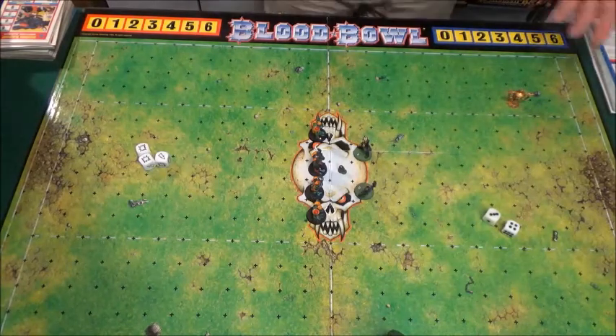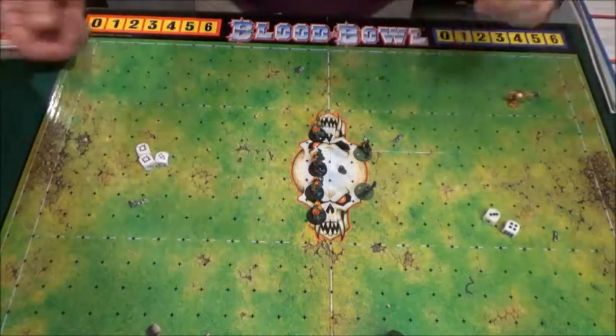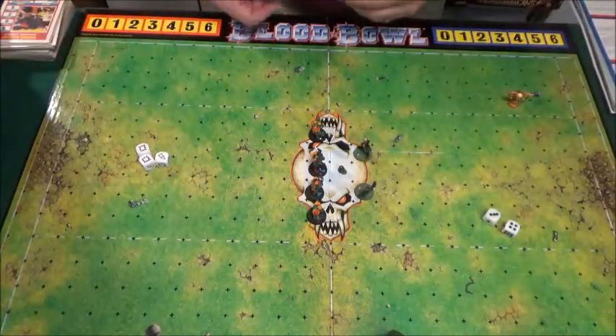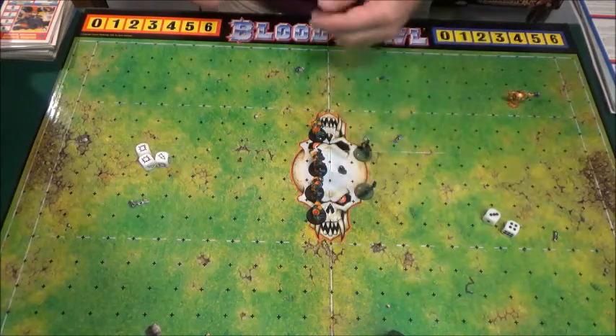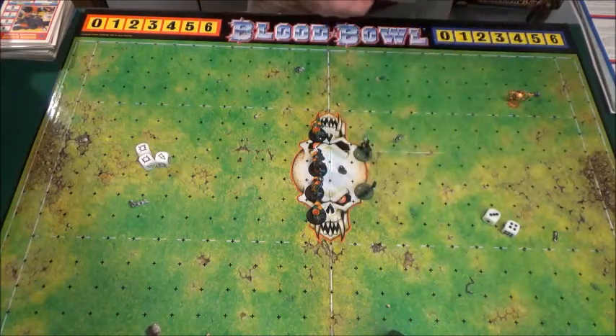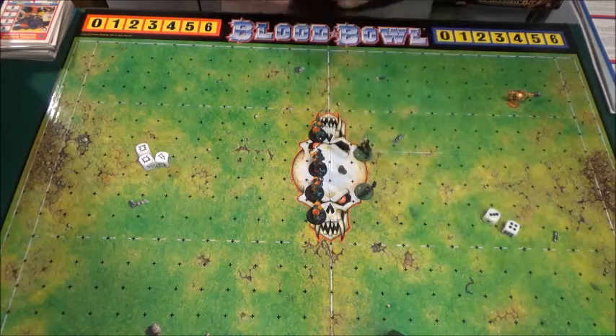Now, as you can see here, we have our pitch laid out. There are two scoring zones, of course, a home and away. In the middle of the field we have some of our players — four orcs on one side and two pretty much defensive weak elves on the other side, with our football in the middle.